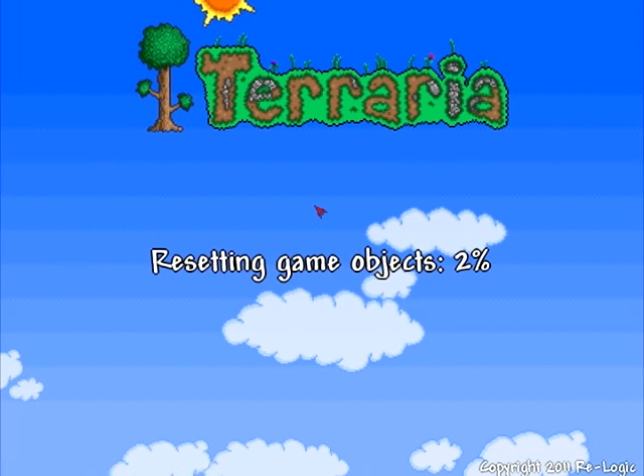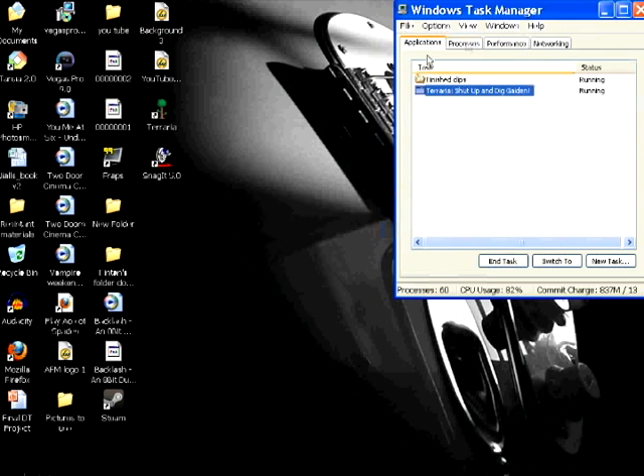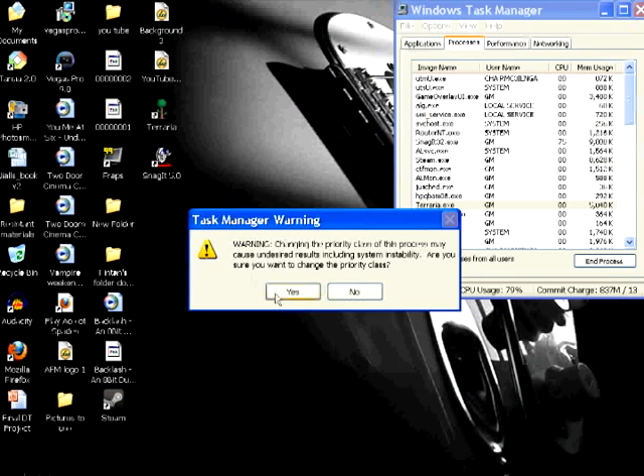This tip will really help — you won't get any lag at all. For this tip, you need to open up your Windows Task Manager while Terraria is open — that's key. Right click on your Terraria entry and go to Process. Right click on Terraria in the processes list, which should be highlighted, and go to Set Priority. Don't do Real Time, otherwise it will just mess up your clock. Go to High, and it will basically make it more important than other things. This warning is totally pointless.